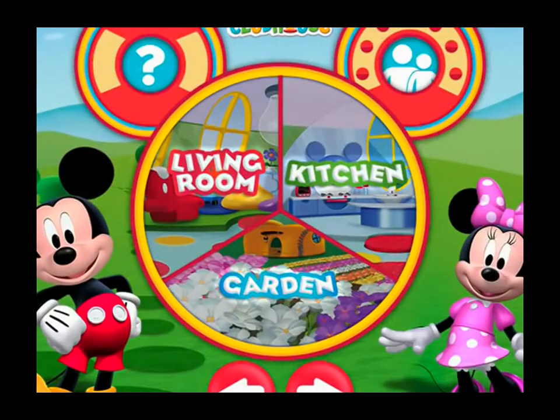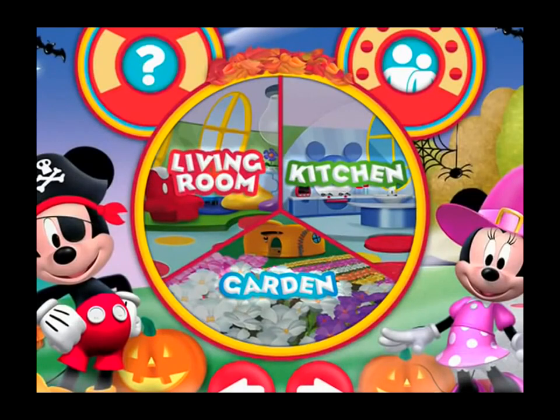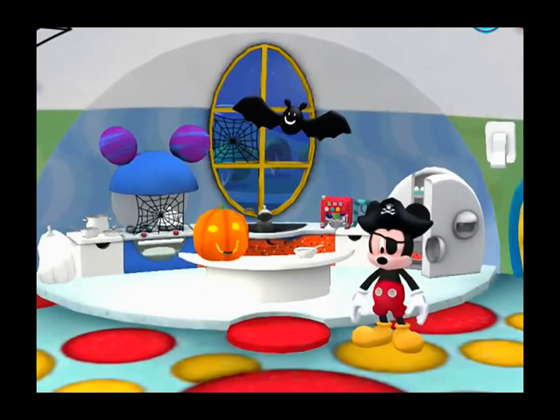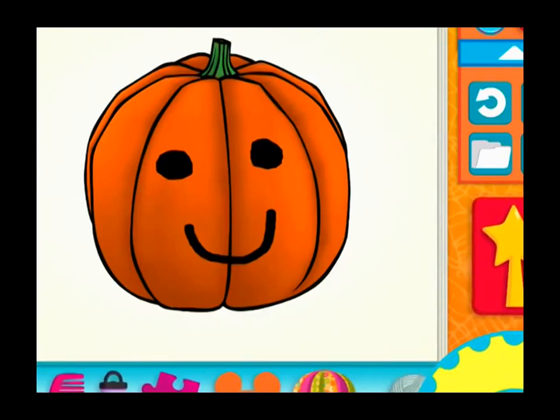Hi, everybody. It's me, Mickey Mouse. Today sure is a colorful day, and you get to choose all the colors. Did you know that you can decorate the clubhouse for different holidays? Just tap the app's kitchen. Let's get cooking! Hot dog! You did it! Choose something to paint! A pumpkin!